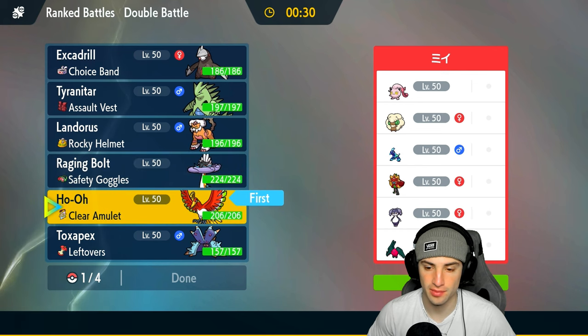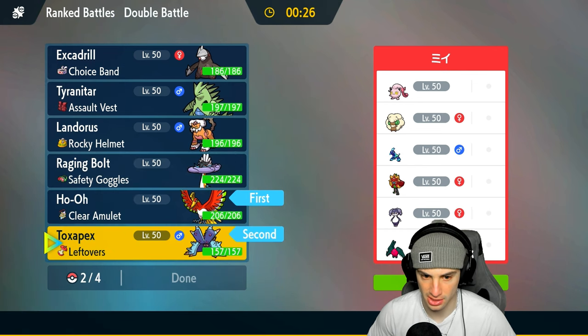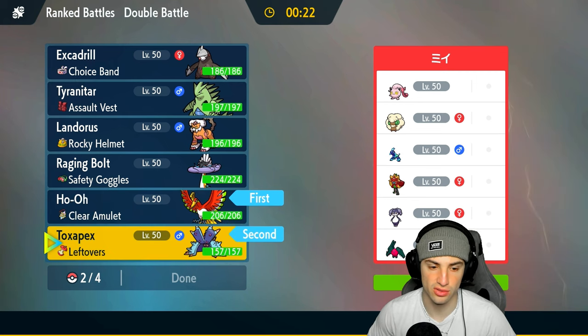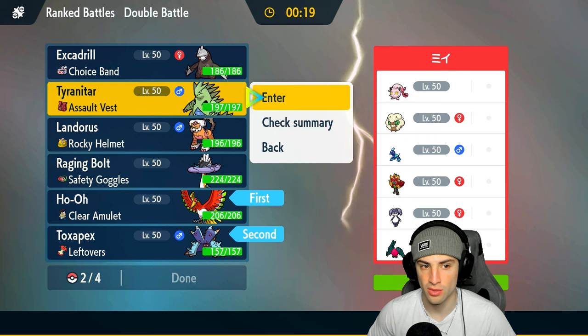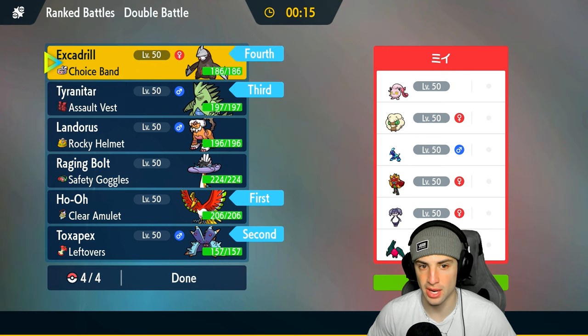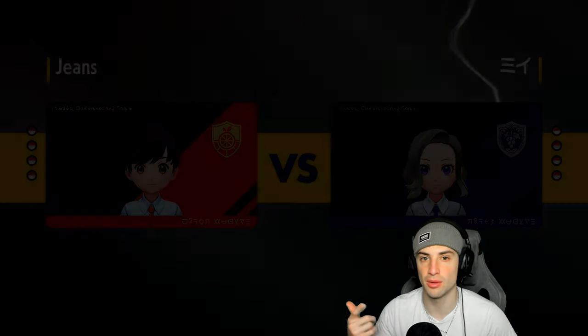We might just go into Toxapex here and Wide Guard it if they do that. Toxapex is going to be pretty good — we'll look to put some poisons on deck, bring the sandstorm combo in the back end, and go from there. I like Toxapex here; Wide Guard is looking real nice. They've got Terra Starstorm and Dragon Energy — two moves, double-hitting, very powerful — we've got to watch out for that, so Wide Guard could definitely catch us.